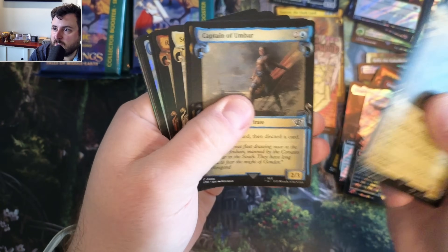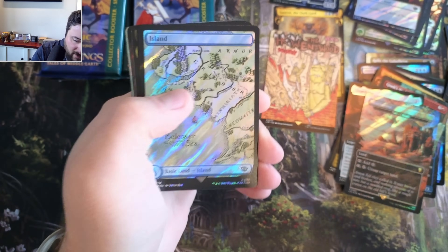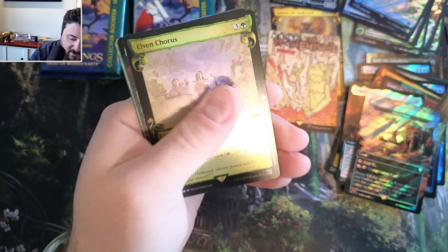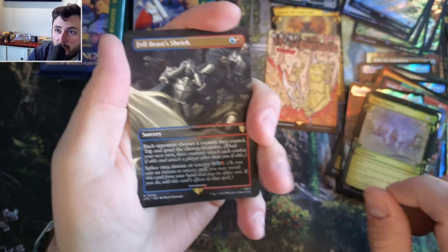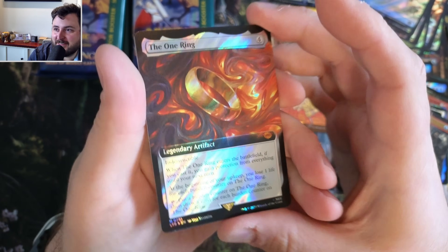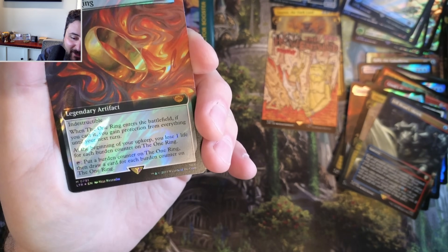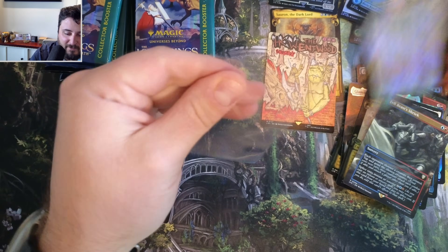Excited to open two boxes here today. Gray, Fire, Elrond, Gollum's Bite. We got our island and the Champions of Minas Tirith, Elvin Chorus. Surge, borderless. Holy cow - it's going immediately into one of those sleeves. Holy cow.